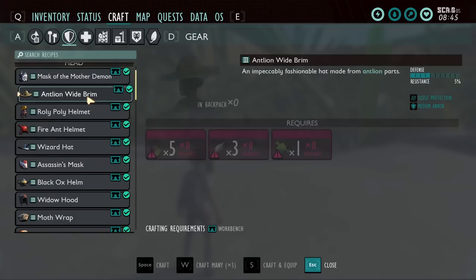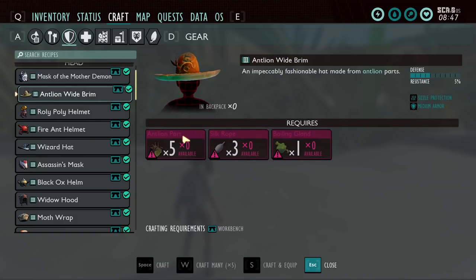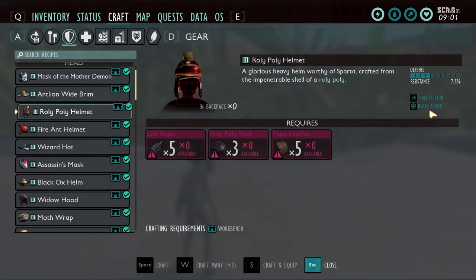Ant line armor used to be my favorite tier three armor before this update. My normal progression is ladybug armor straight into ant line, because ant line armor helps you navigate the sandbox during the day so you don't have to go only at night. It's also useful for getting charcoal from the barbecue spill. The sleek bonus gives faster reload speed for bows, and I love using bows. Roly poly armor is a heavy armor tank build — the set bonus attracts enemies similar to acorn armor. I never use roly poly armor and don't recommend it in any situation.